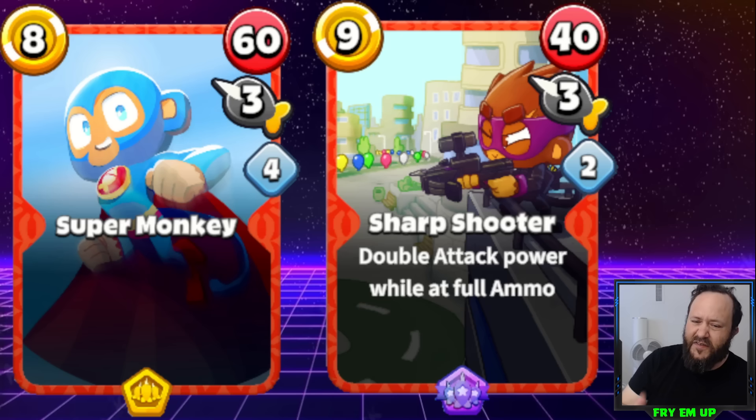I think 8 cost, 100 damage would actually be okay and not overpowered. I could even see Super Monkey being a little bit cheaper, maybe 7 cost with 3 shots of 90 damage and a 4 reload speed. Playing it a little earlier in games alongside another card makes sense since it's more of an emergency removal card rather than long-term defense. So either 8 cost 100 damage 3 shots with 4 reload, or 7 cost 90 damage would be just about right.